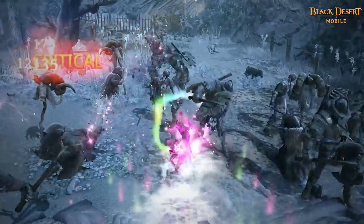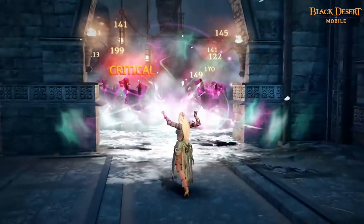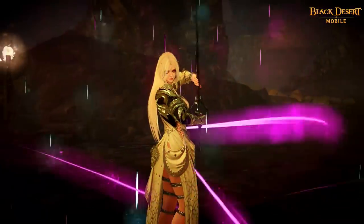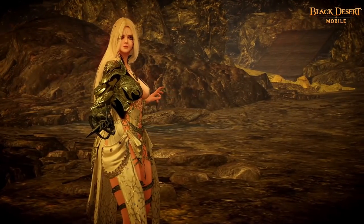Eclipse uses Sting, which contains the power of Quotron, to perform powerful skills. They quickly pierce their enemies with unpredictable movement. Eclipse is a class that performs fast and powerful skill combos to defeat anything she faces.